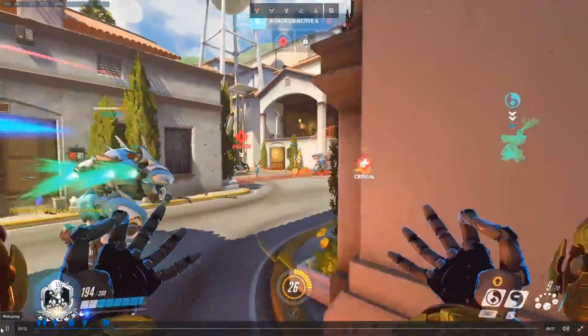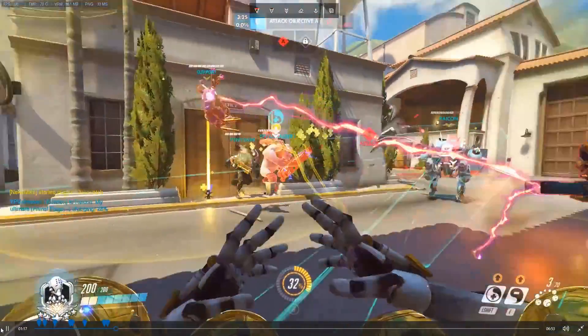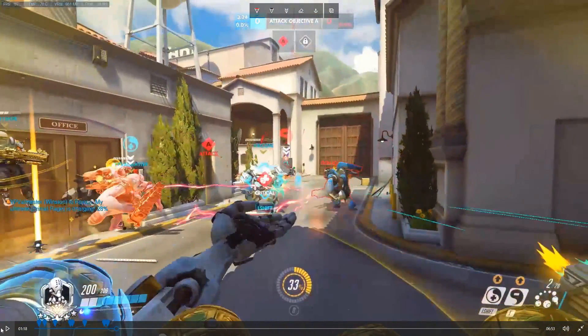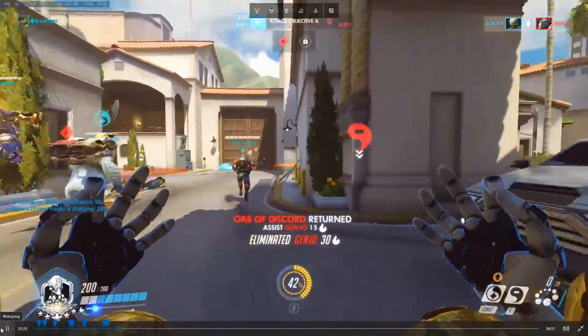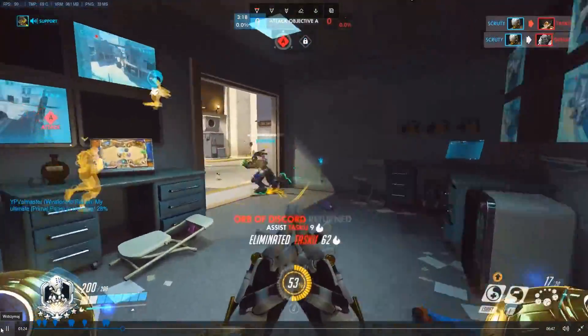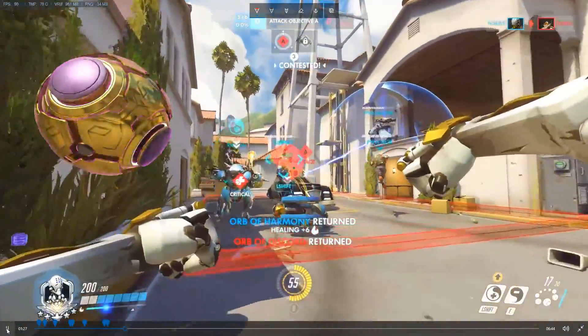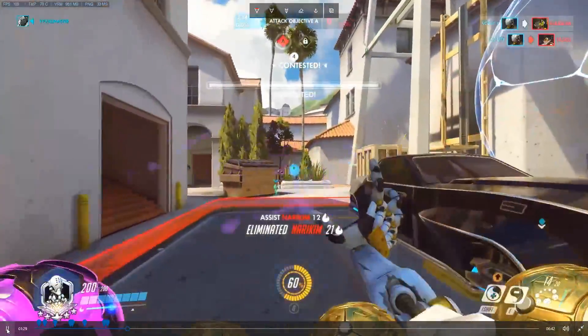That's the first key. The second key is getting the initial hit. When you locate the Tracer and she comes for you, getting the first hit is really important because it swings the fight — it puts the Tracer on the defensive. She is forced to recall or escape, and those are all wins for you.